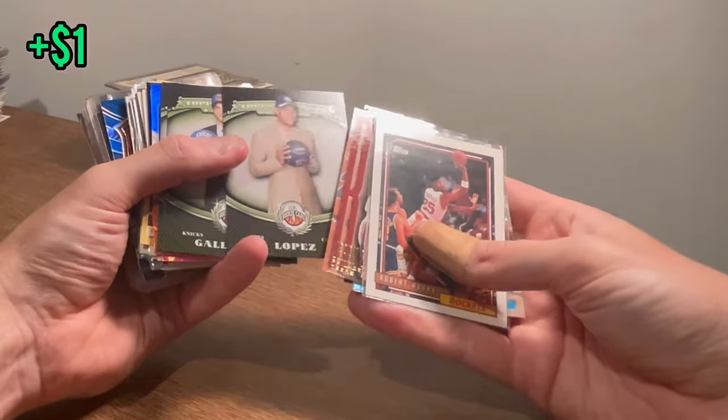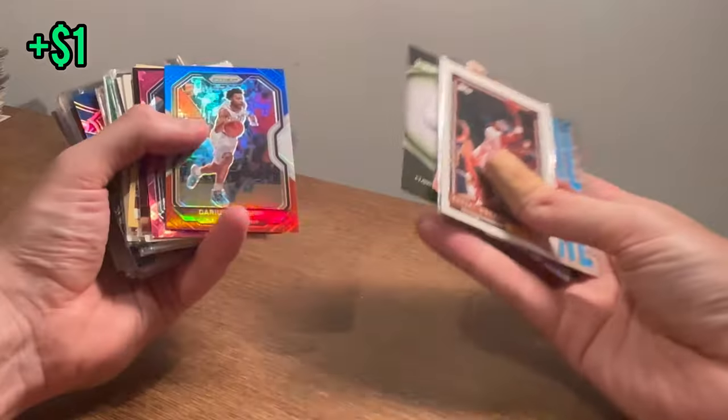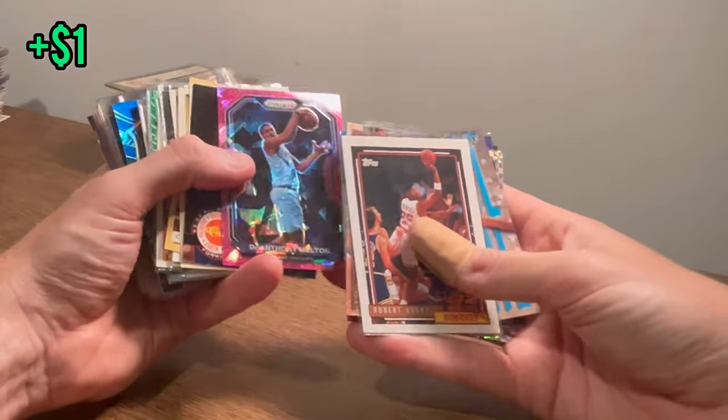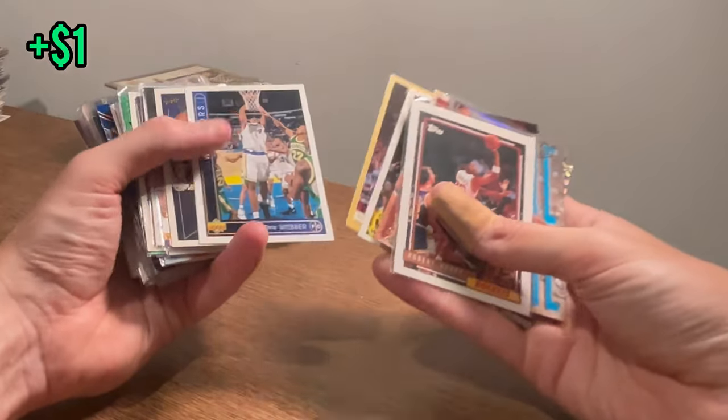DeAndre Jordan rookie card. Brook Lopez rookie card. Gallinari rookie card. Eric Gordon rookie card — nice. Cool pink ice DeAnthony Melton. Weber rookie — several Chris Webber rookie cards.